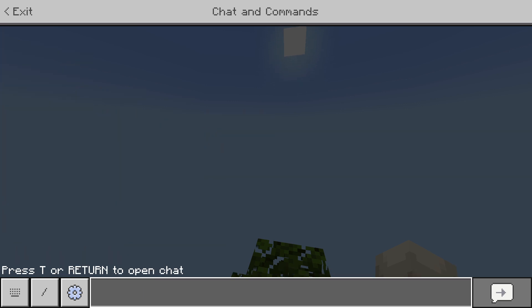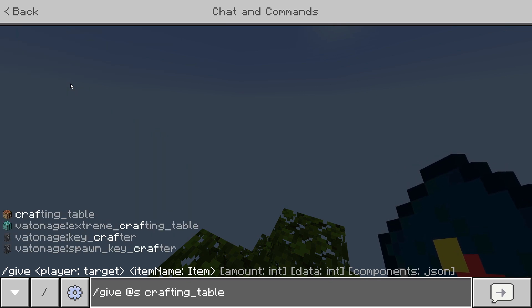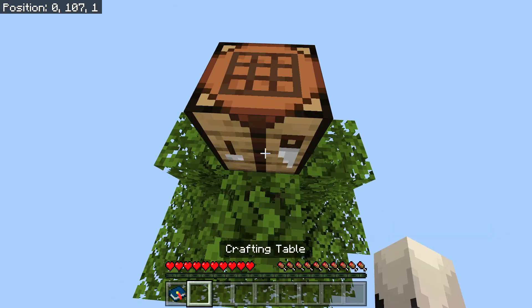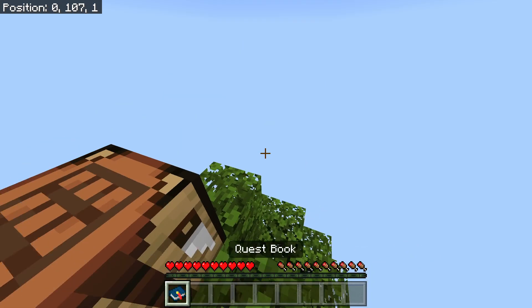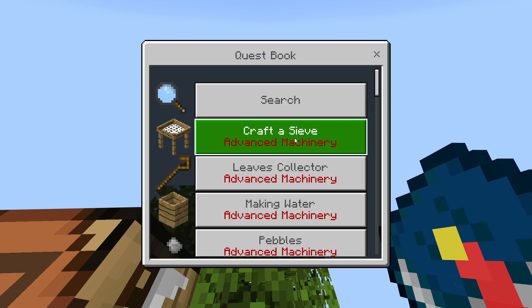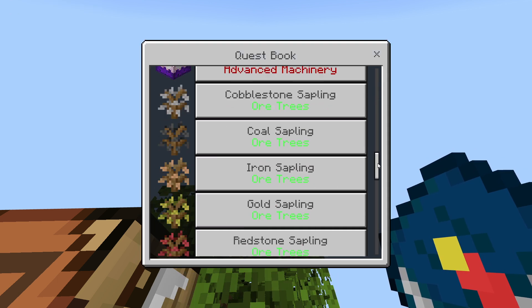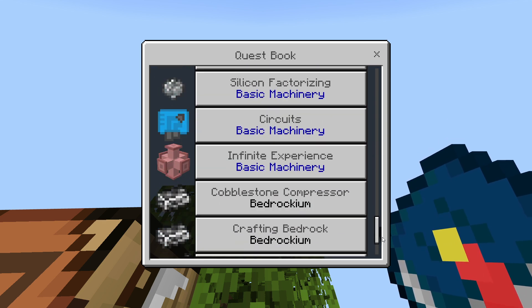Let me get a Quest Book — this is craftable but you'll probably start off with it in most mod packs. Here's the recipe. You select your language; I'm going to go for English for now. As you can see, there's a quest for a bunch of different add-ons.